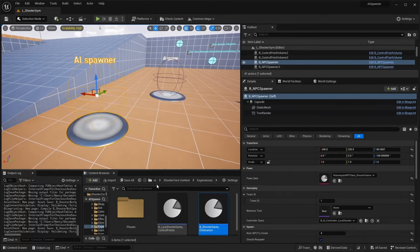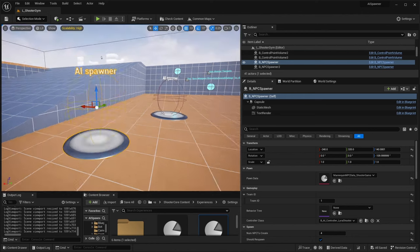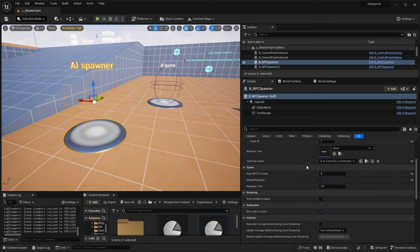I've been wanting to spawn NPCs with their own logic and pawn data for a while now, and I finally found a workflow that works for me and I wanted to share here. In this tutorial we'll be making a spawner where you can define the pawn data, the team, the behavior and controller, and other settings like how many NPCs to create, if they should respawn, and how long it takes for them to respawn.